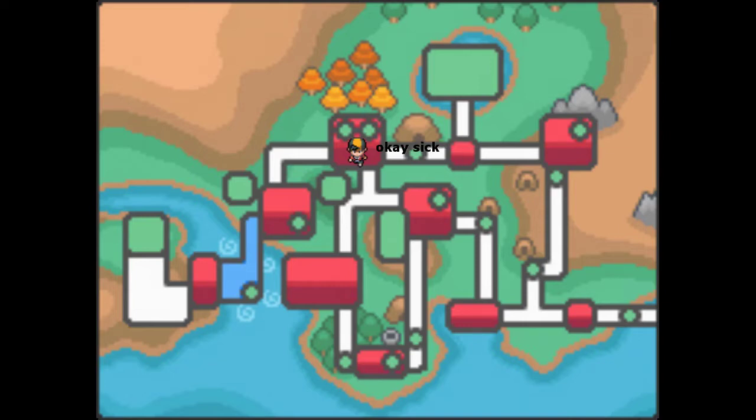I head to Cianwood, where I snag the medicine for Ampharos. I also start asking around to make sure I don't miss any items or HMs, where I learn that Stinko stole a guy's Pokémon. He gives me the only one he has left, and it's a Shuckle! This isn't actually important to the run, I just really like Shuckle. Also, Suicune is just… here? It's chillin' though, so I decide to leave it alone and head to the gym.